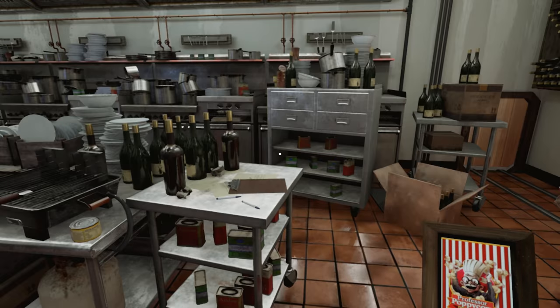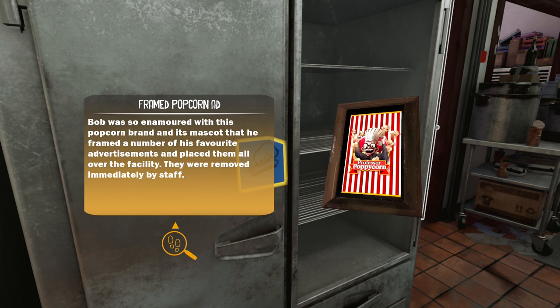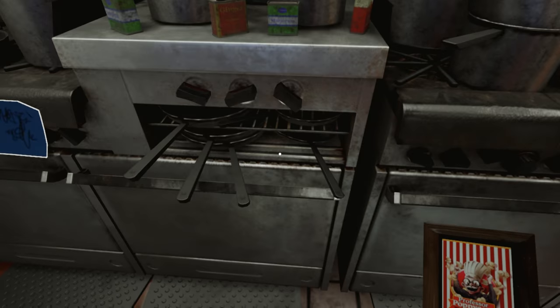Collecting all of this garbage will not make you less stupid, idiot. Bob, I don't care how much you love this third-rate popcorn - stop framing ads and hanging them here, it's stupid. Bob was so enamored with this popcorn brand and its mascot that he framed a number of his favorite advertisements and placed them all over the facility. They were removed immediately by the staff - Professor Poppycorn. Hey Ted, just to let you know I spilled soda on some of your things and put them in here to dry - nothing serious, just some old moldy photos and papers in your important pile. Sorry. Bob, I hate you so much.